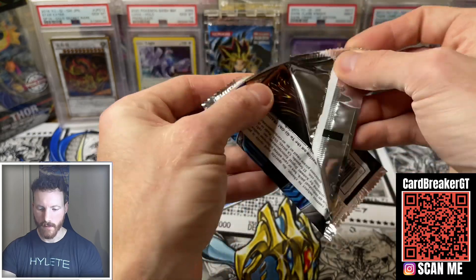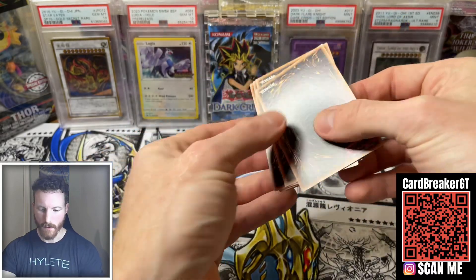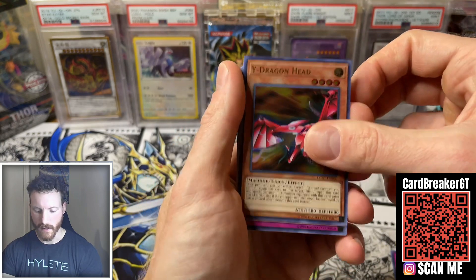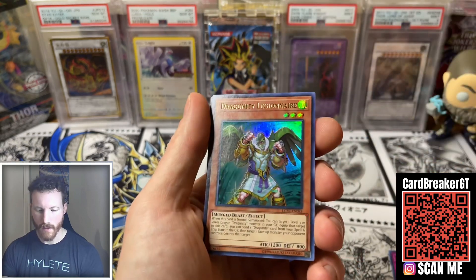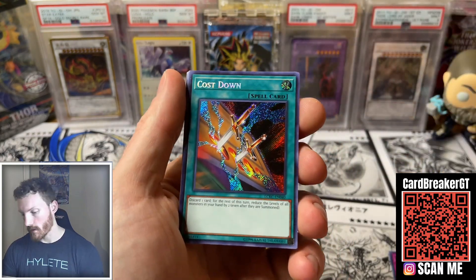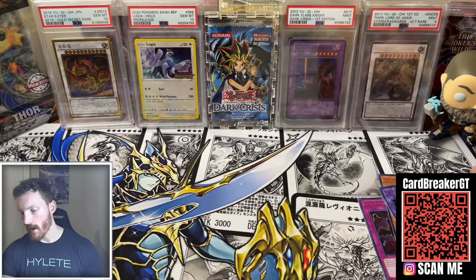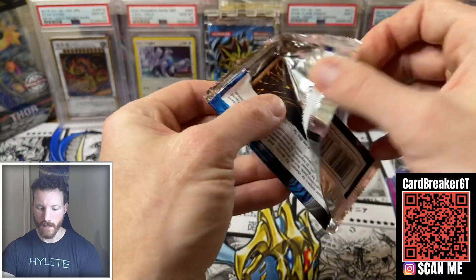Best of luck. Appreciate you joining in on this box break. We are hoping for some bangers. Secret rares go to the back. Starting off with a white ink dot on our Full Force Virus. We got a Y Dragon Head — I did like the XYZ cards they put in here. A Deck Devastation Virus, a Mirforce — classic card. Dragunity Legionnaire, an XYZ Dragon Cannon. Secret rares: Cost Down — good classic Dark Crisis card — Dragon's Ravine, Silver's Cry, and ABC Dragon Buster. Kind of an okay pack — can definitely hope for better cards.